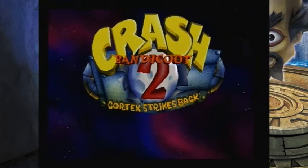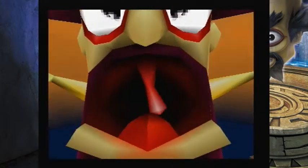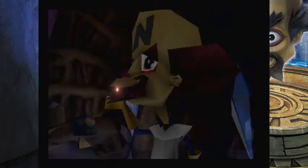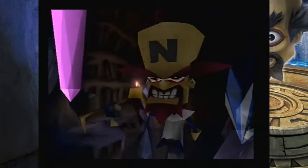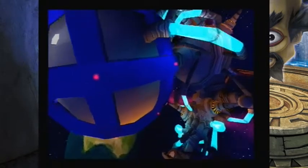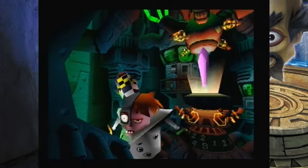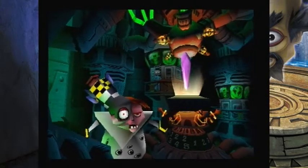Crash Bandicoot 2: Cortex Strikes Back. Sequels should be an opportunity for developers to fix flaws and issues gamers had with the predecessor. Crash Bandicoot, while commercially successful and pretty fun, had plenty of issues such as a cumbersome save system and unbalanced difficulty. Naughty Dog took these issues to heart and fixed them within Crash Bandicoot 2 — a great sequel held back from the upper echelon by some mildly noticeable problems, but one anyone with a passion for platforming would do well to take interest in.